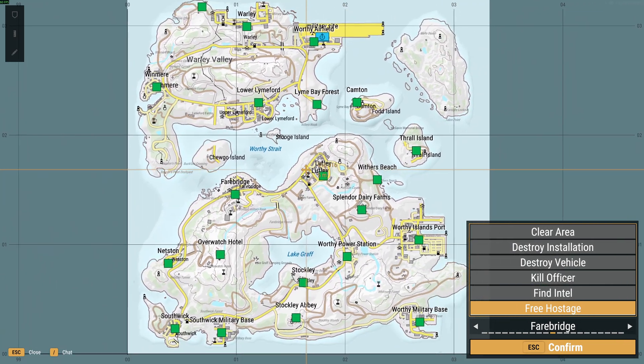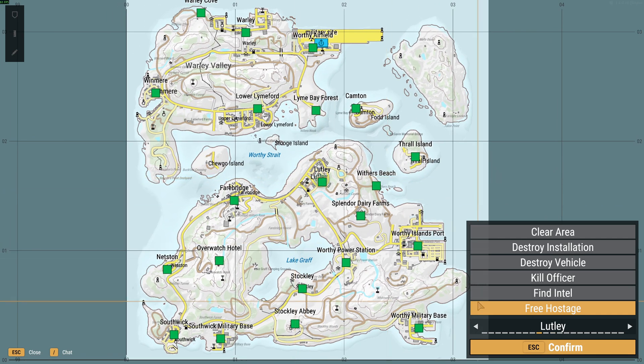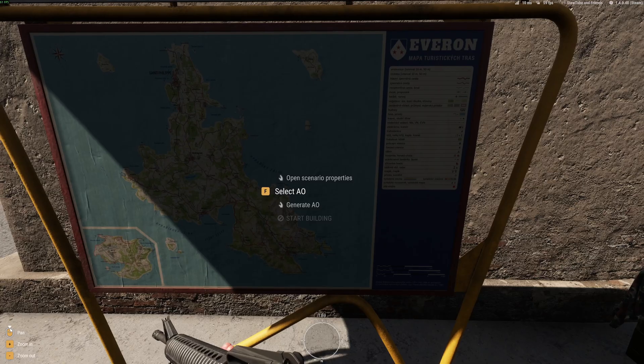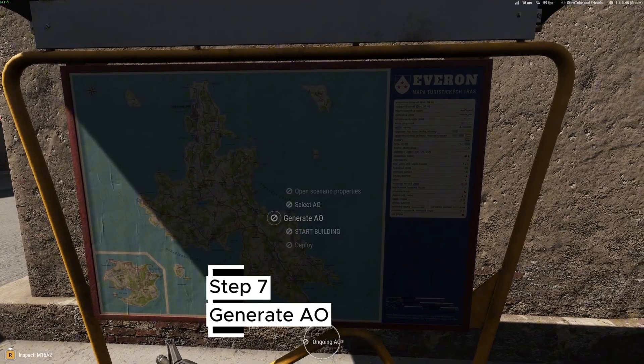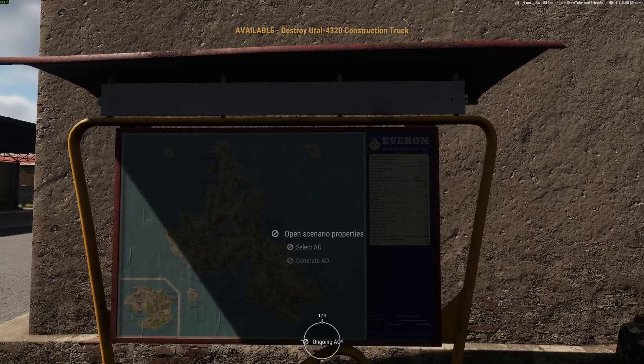Now, like Dynamic Recon Ops in Arma 3, you're going to have all of your areas where you can operate in. We're just going to choose Lutley here. On the right, you've got the different objectives you can have. So we're going to go for Find Intel, Kill Officer, and Destroy Vehicle. Confirm that, and then the next thing you need to do is generate the area — that will generate your area of operation. So there we go, that's coming up with our missions.